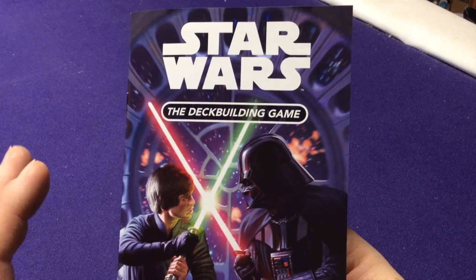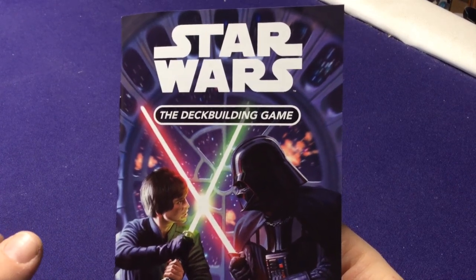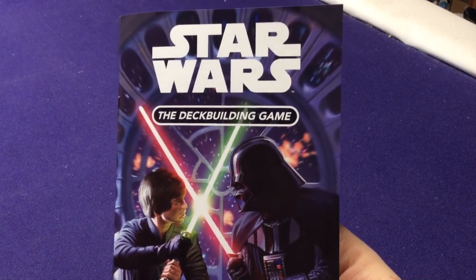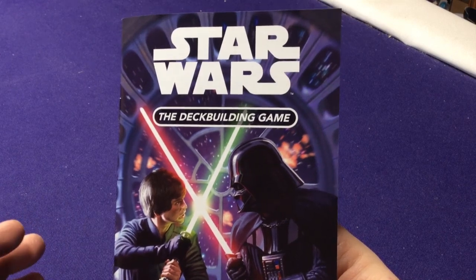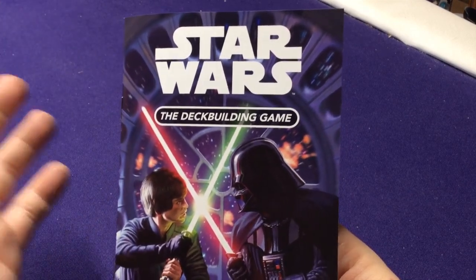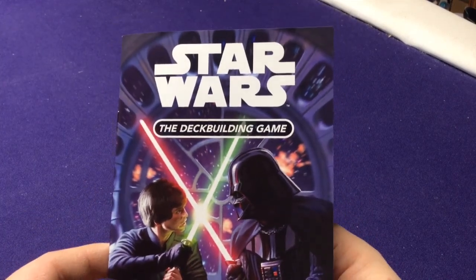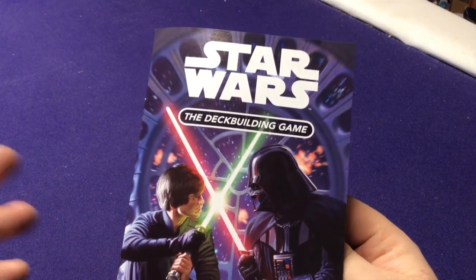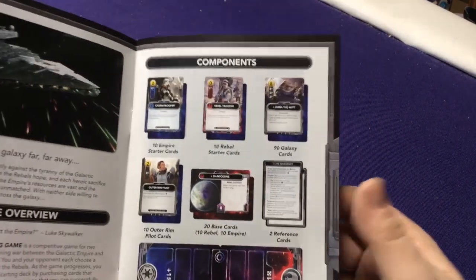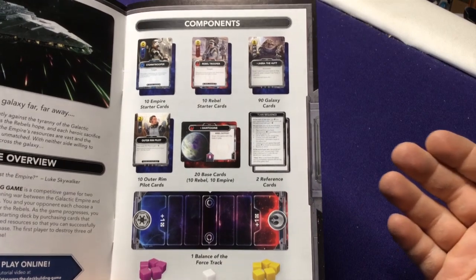This one is a little different — one player controls one side, one controls the other. Cards are basically the same for the starter deck, but the rebel cards will have some comparisons to Empire cards — these two are basically the same, just one for each side. As the power increases they'll probably get differences between them, with one being more aggressive. That's the basic idea of a deck builder; this one has some interesting unique differences.